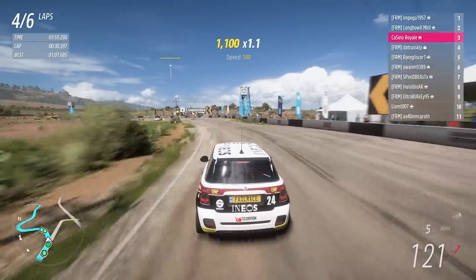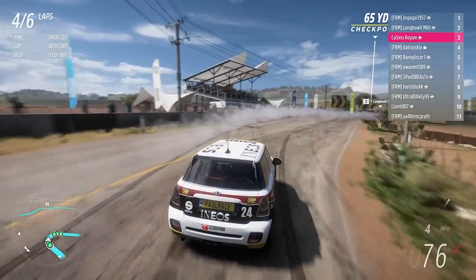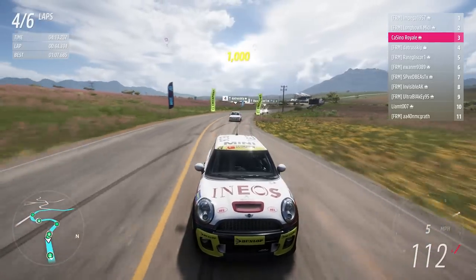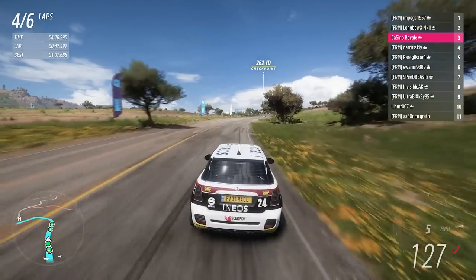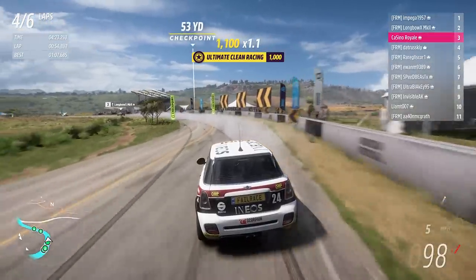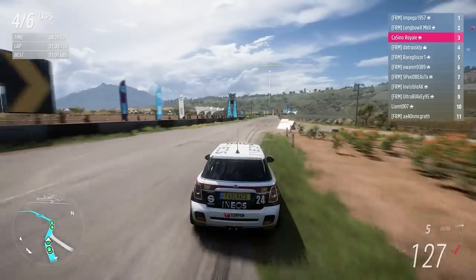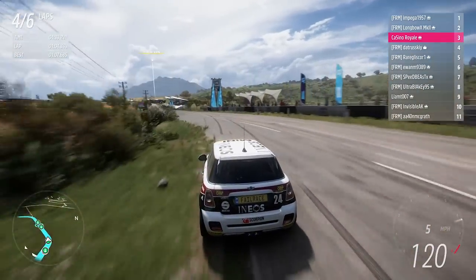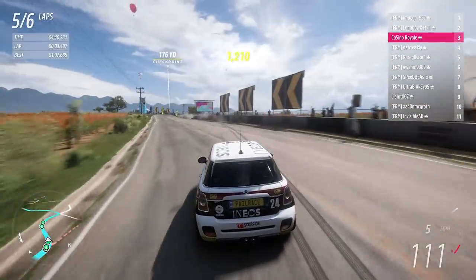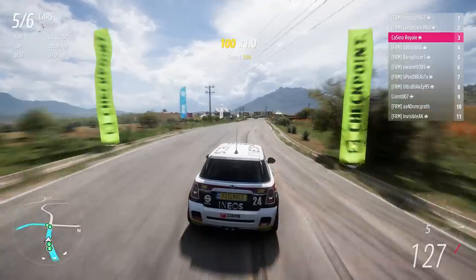We're struggling massively with understeer through all of this section. We know we're going to be vulnerable from that escort - it's got a lot of speed in corners and can match us down the straights. I think we're probably one of the quicker cars in a straight line when we can actually get going, and it's the getting-going part that's the real problem. Here comes the escort, it's going to have a look. Turn one is difficult to pass in general as we understeer ourselves quite wide.